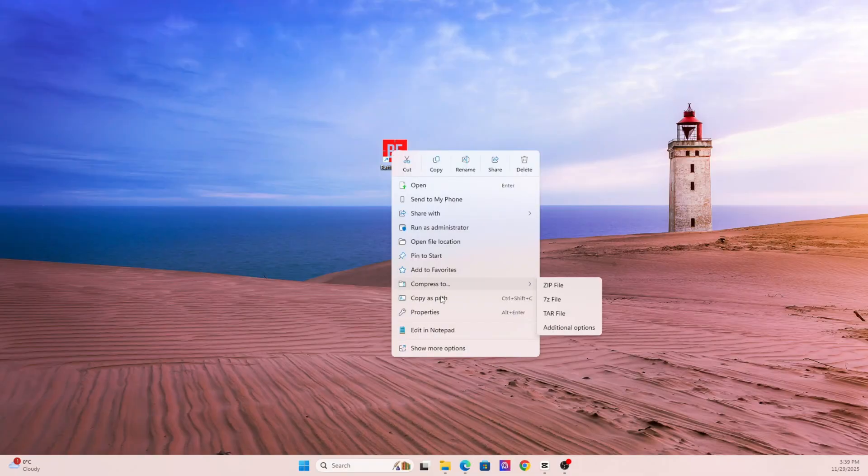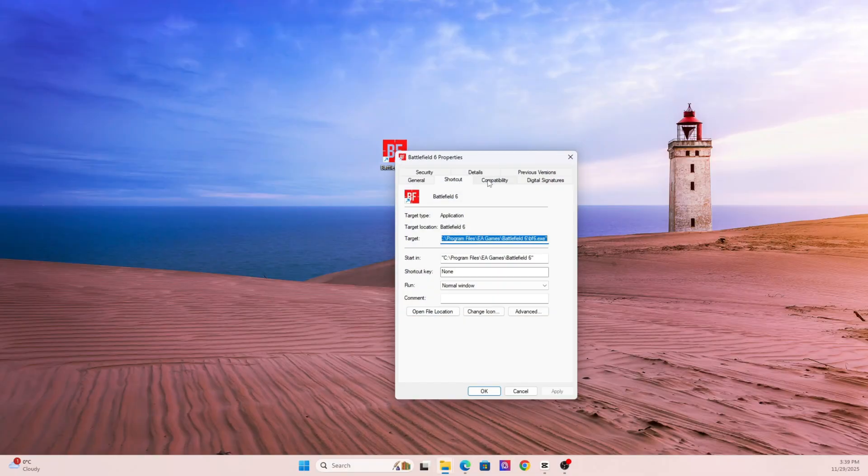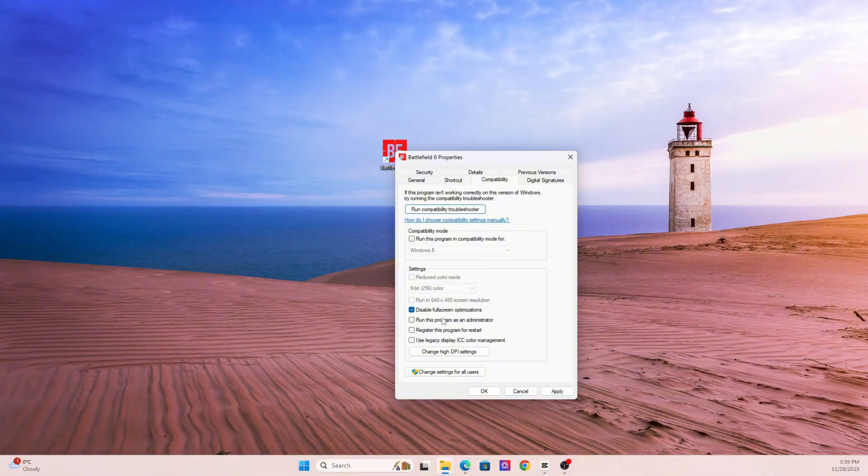Now let's move on to section five: run the game as admin and disable fullscreen optimizations. Some games need administrator access to write logs, shader data, and setting files — without it, they can hang or crash. Right-click on the game's EXE file, go to Properties, then Compatibility. Check 'Run this program as administrator' and 'Disable fullscreen optimizations.' Then click High DPI Settings and turn off DPI override. It's a small tweak, but it solved quite a few black screen and alt-tab issues.